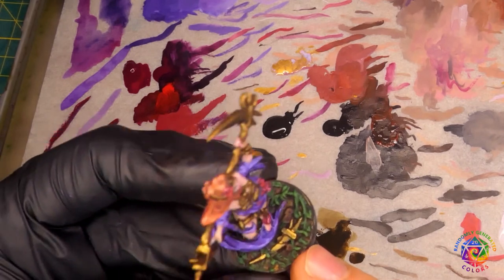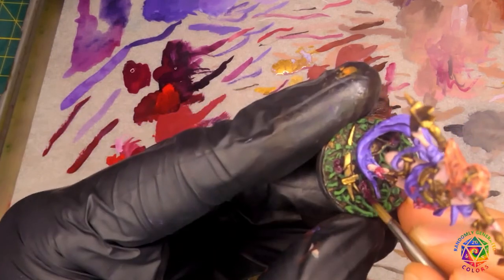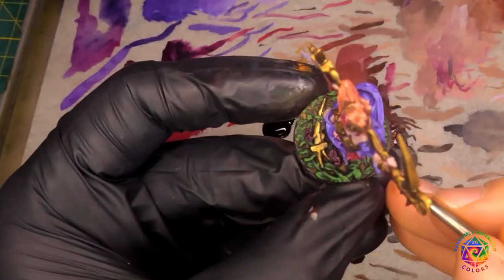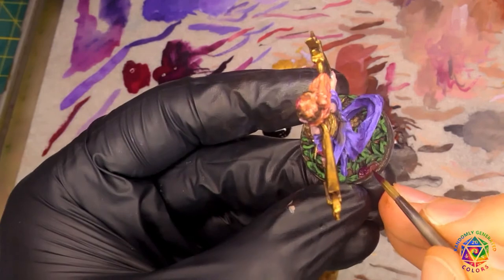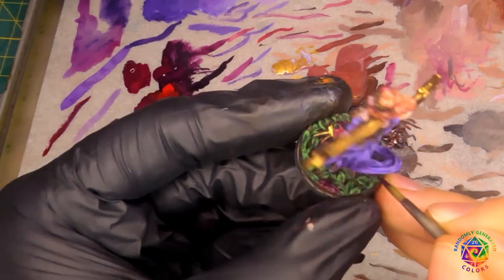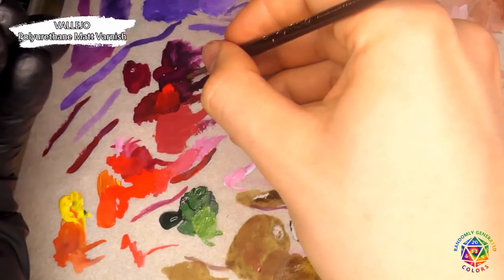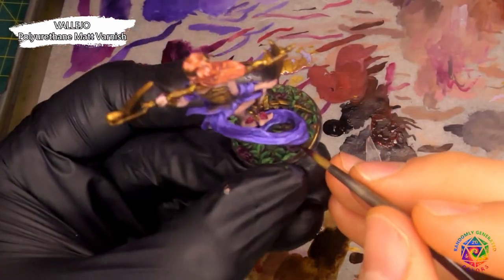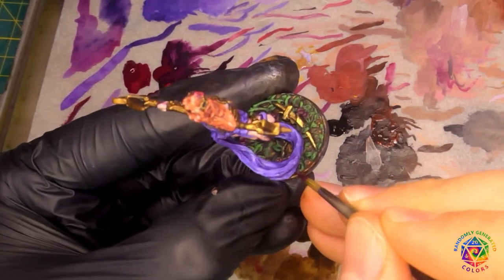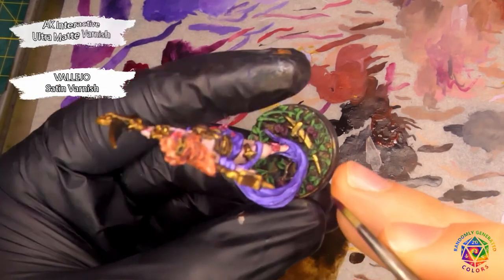As for the base, I painted all lower elements dirty gold. The vines and leaves got a base layer of green with one or two highlights mixing in some yellow. The flowers were painted the same way as the ones on her waist. Remember to finish up by painting the base rim black and, if you like, varnish the mini. I use polyurethane matte varnish on all areas players will touch — it's super sturdy, but remember to shake it well. On all non-metallic areas I use ultra matte varnish, and on metals satin varnish from Vallejo.